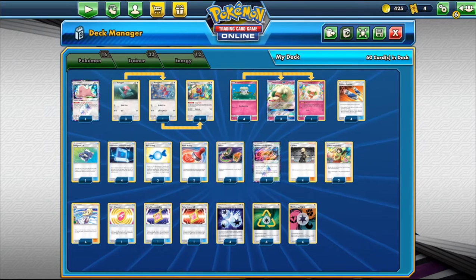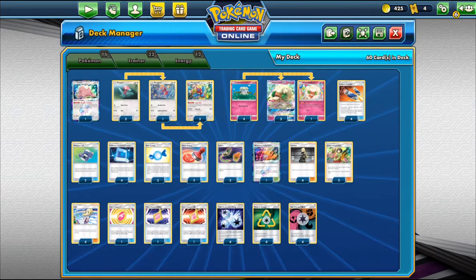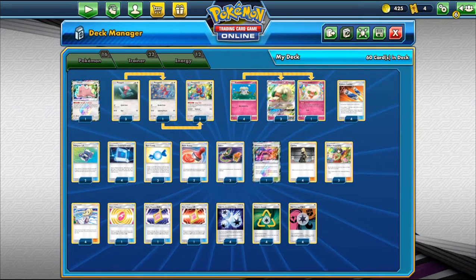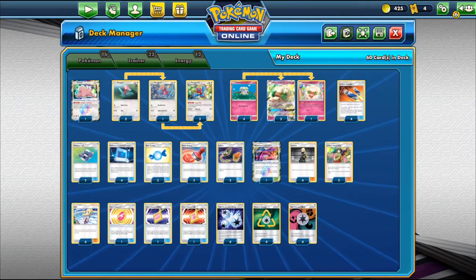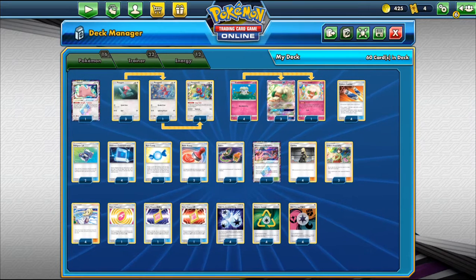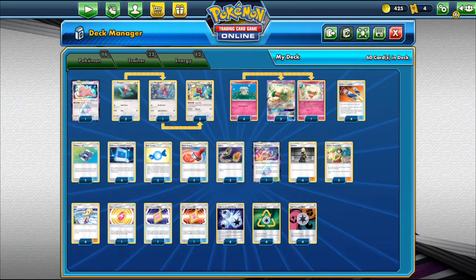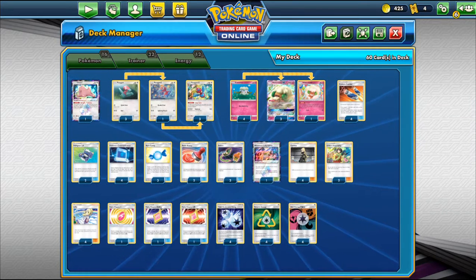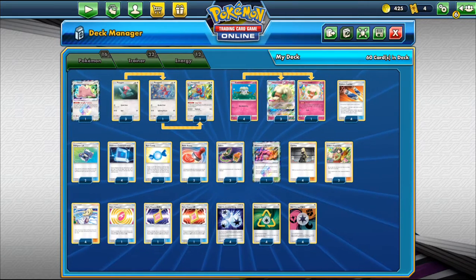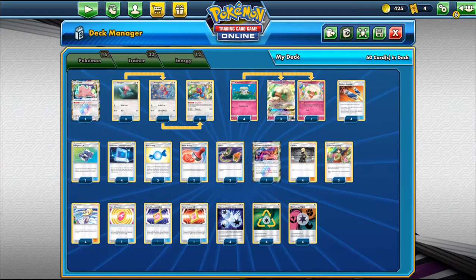Round 3 against a Blacephalon GX player. Game 1 I got an energy attachment, she B-swings into my Whimsicott, I flip heads so she has to discard her energy. I attack back and take two prizes. Game 2 I started with only one basic — she knocked it out quickly. Game 3 I took two knockouts but drew the Recycle Energy on top of my prizes. She scored a Viridian Forest with Mysterious Treasure, and I knew she only played one Forest. I kept taking knockouts but she set up and I went 0-2 that round.